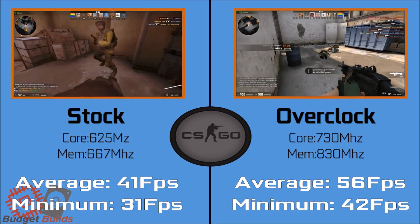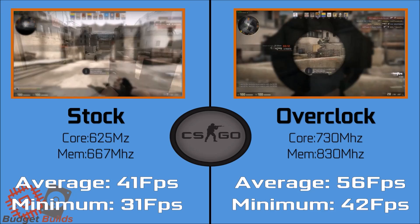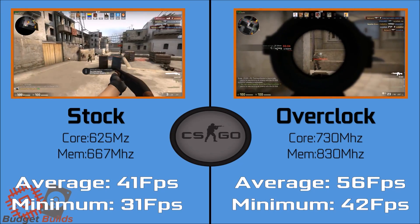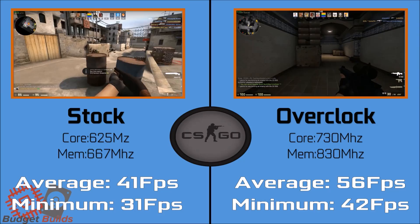In a scenario where the VRAM is not a limiting factor, we see the FPS being heavily influenced by the higher clock speed and higher memory speeds. Dropping down the resolution or removing shadows would yield you more FPS, heavily needed in a competitive game such as this.